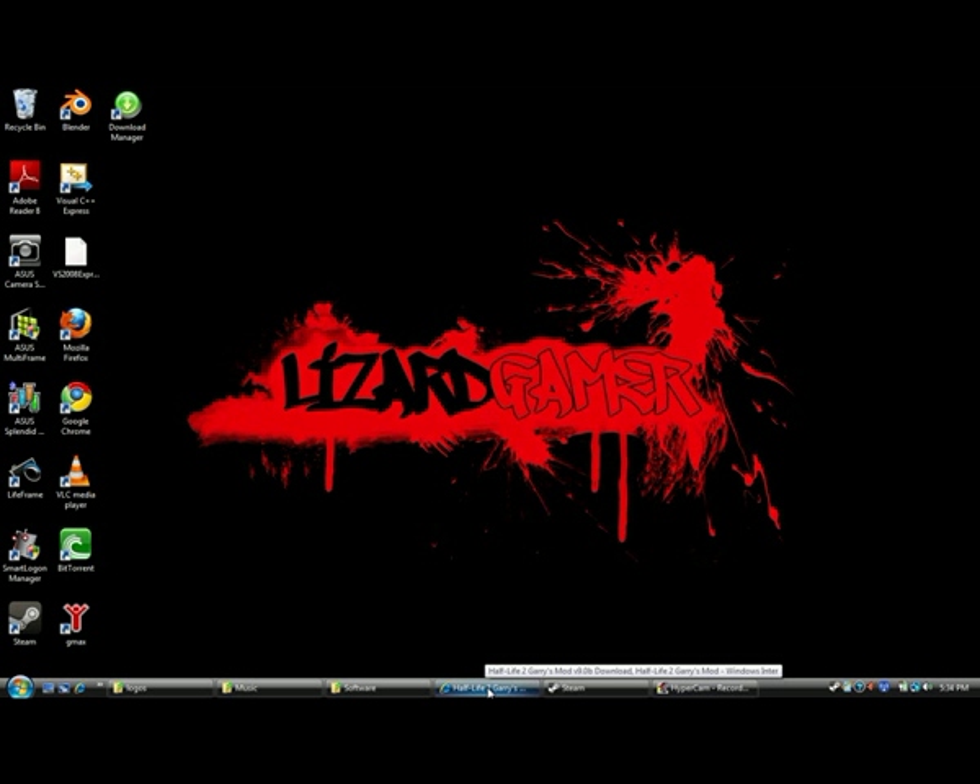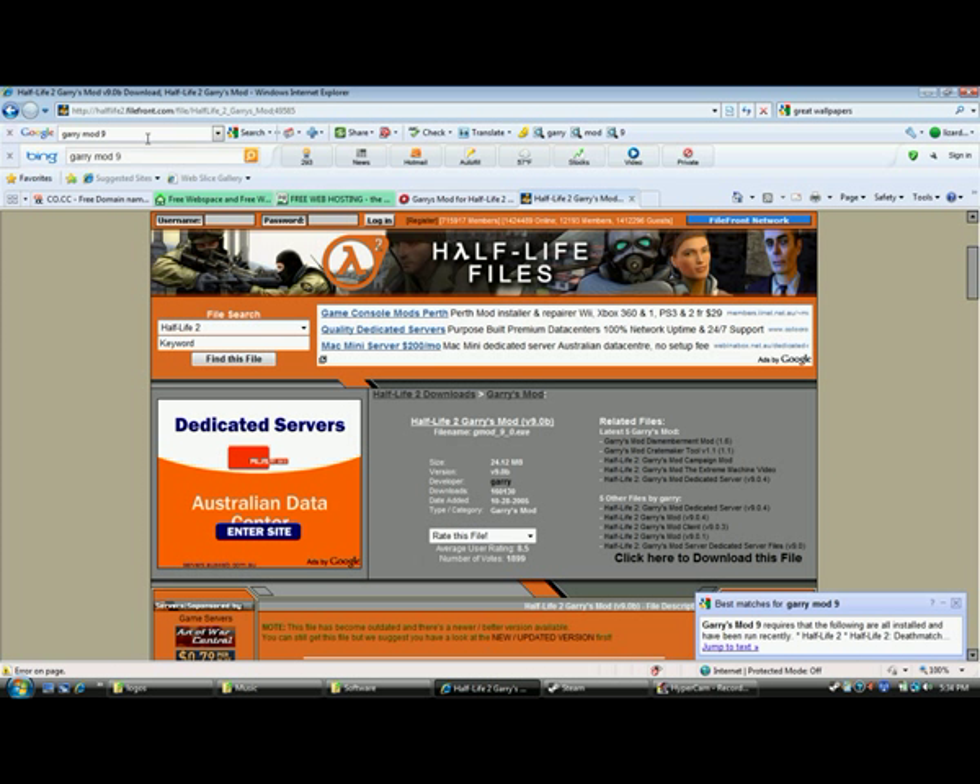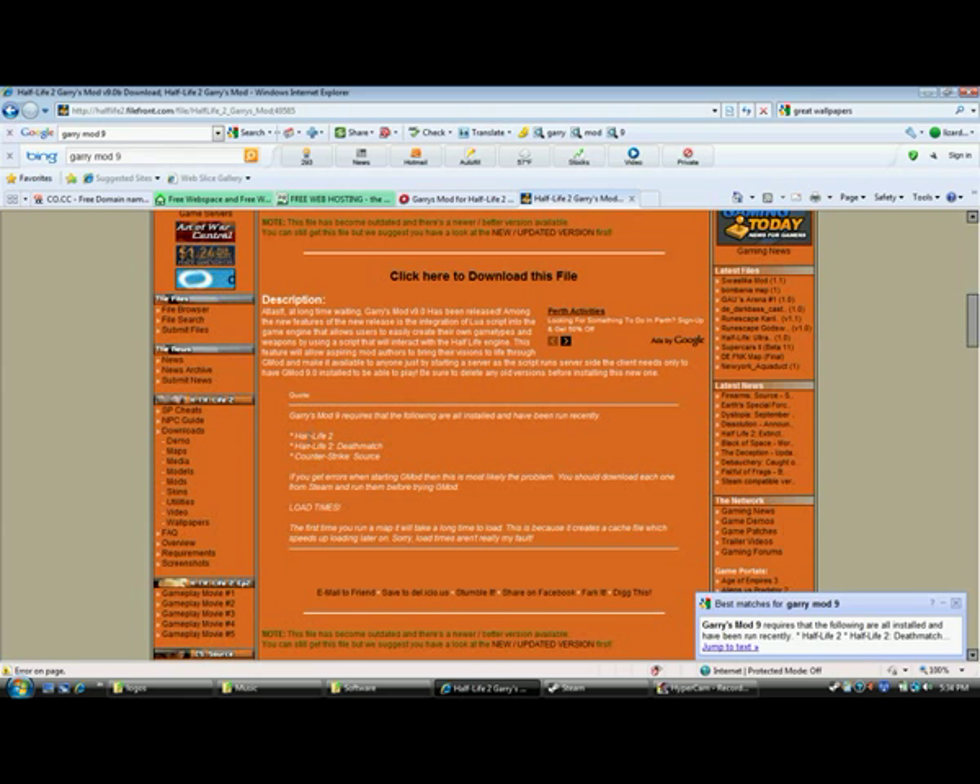If you want Garry's Mod 9 first off, and you don't have it, I would advise going to filefront.com, and go into the Half-Life 2 downloads, and go into Garry's Mod, and you should be able to get Garry's Mod version 9 beta from there. Before you can actually do this, you need Half-Life 2 and Half-Life 2 Deathmatch. You don't really need Counter-Strike Source, but it would be advised, because you can turn off the loading of the content of Counter-Strike Source.